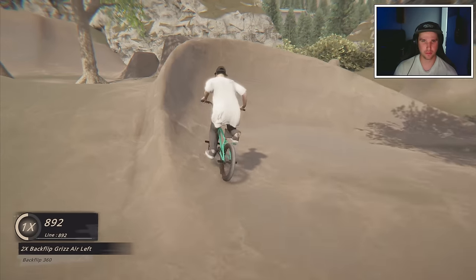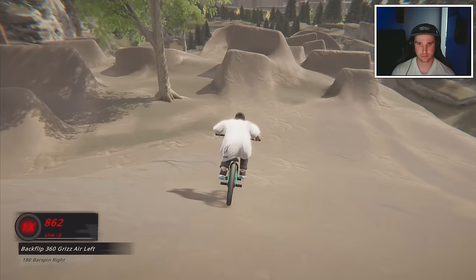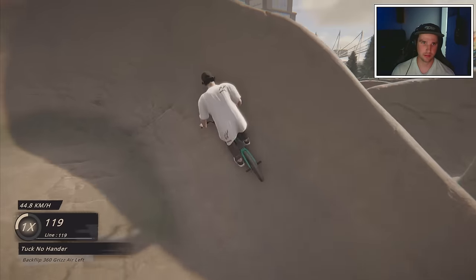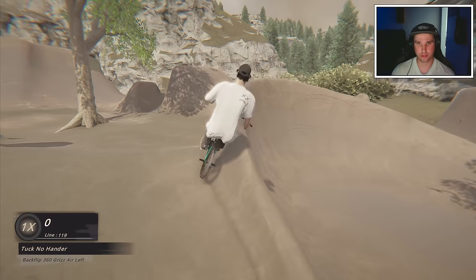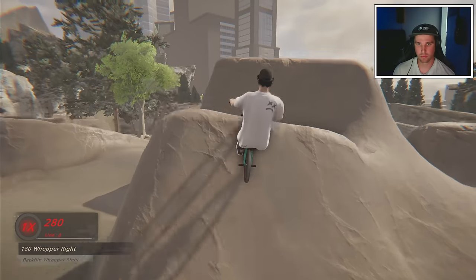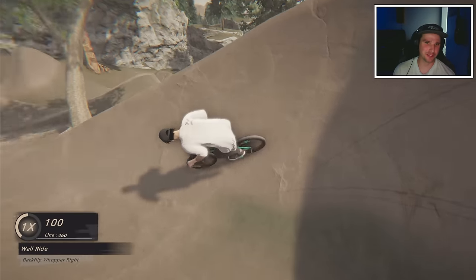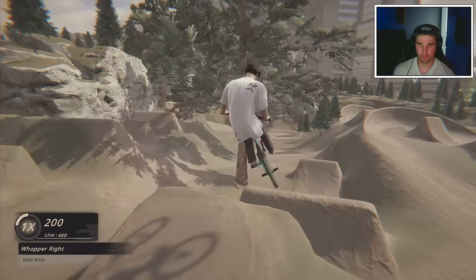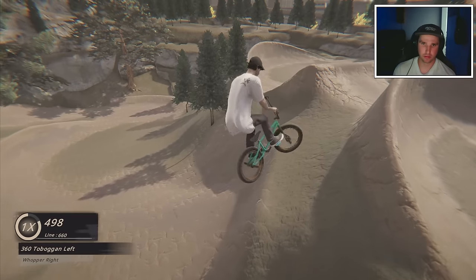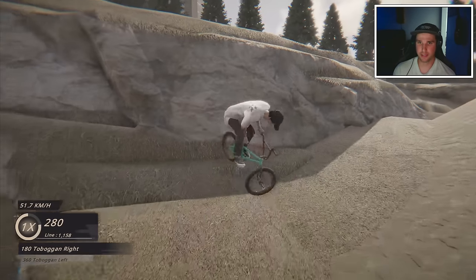Grind air double backflip. I'm not going to have the speed for the step down here. Just a nice chill tuck no-hander over the first one and I missed the berm. Super slow rotated flip flip. Come on, get the step down - there we go. Yeah with a hip to the left. And that's it for that middle trail.